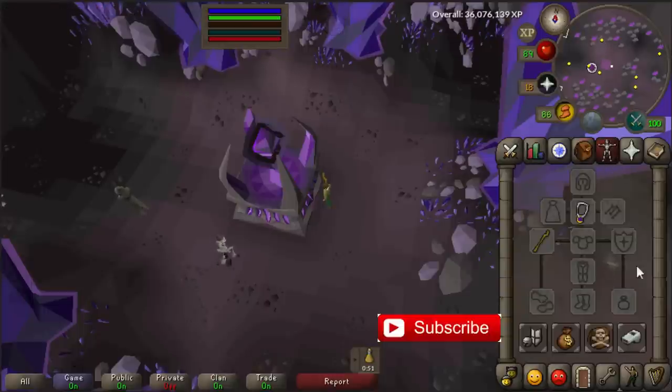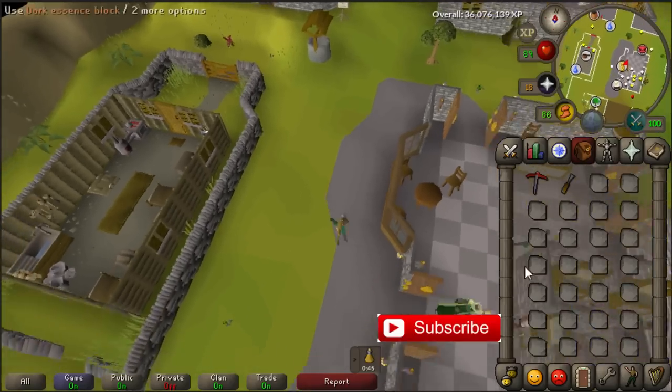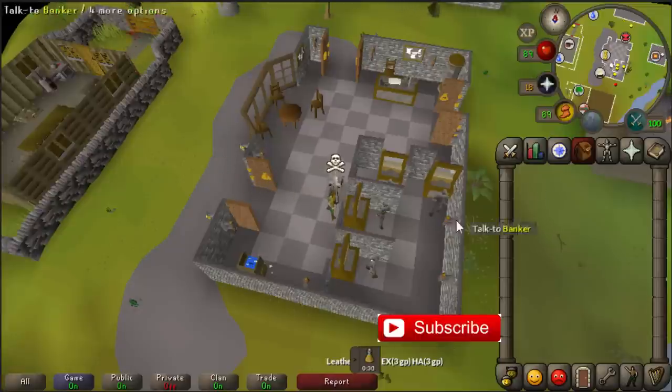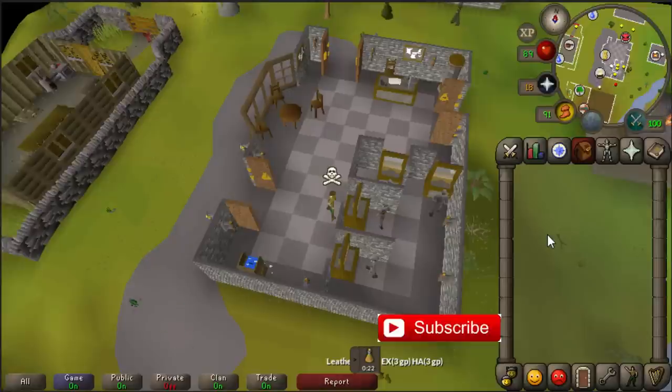It's also good to bring a ring of dueling to teleport to Clan Wars, because it's very easy there to restore your prayer points by running through the portal. From there you can teleport to the closest fairy ring. At the dark altar, use your dense essence blocks and you get dark essence blocks back, and then you can bank them. If you're doing this for money, do around 10 to 20 trips collecting dark essence blocks first.